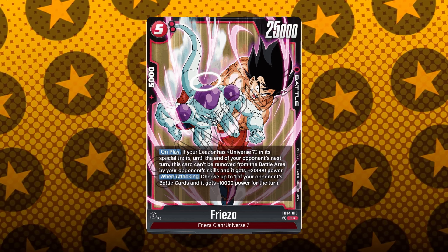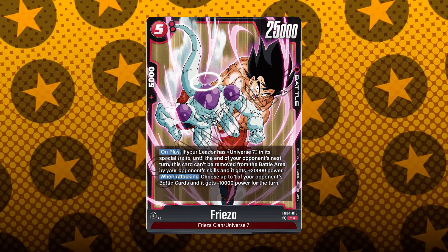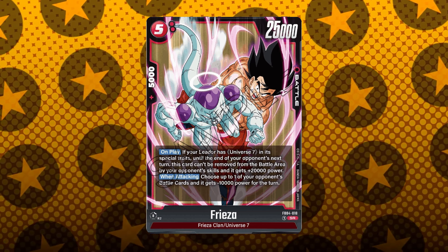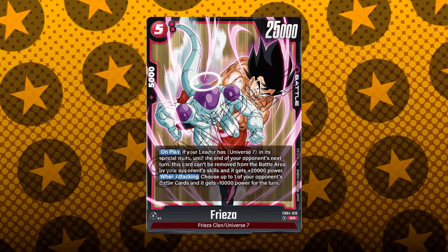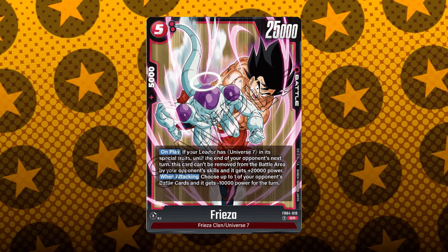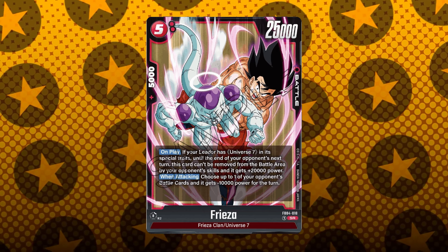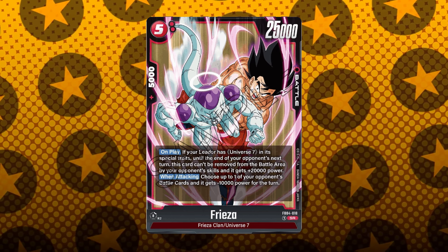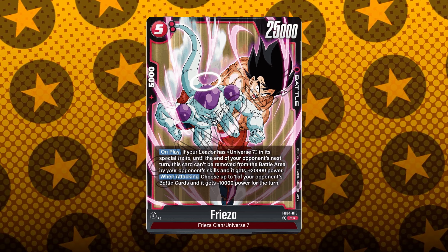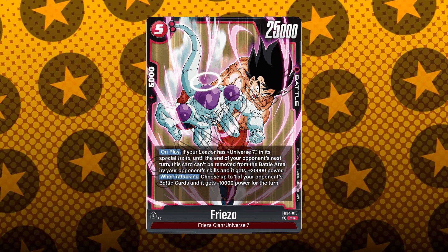That is this 5-cost Frieza card. The only thing I wish is that instead of just Frieza, it was like the Androids where it had both their names — Frieza and Son Goku. This is a 5-cost, 25k battle power with a 5k combo. It has the on-play ability if your leader has Universe 7 in its special traits, which is pretty much every leader except Jiren. Until the end of your opponent's next turn, this card can't be removed from the battle area by your opponent's skills, and it gets plus 20k power, making it a 45k battle card.